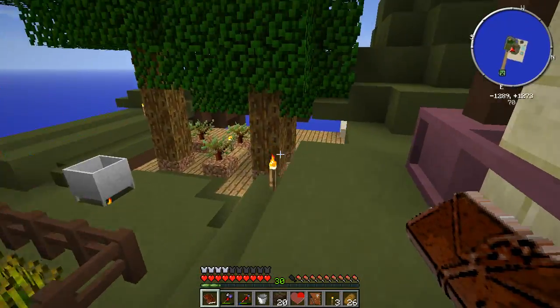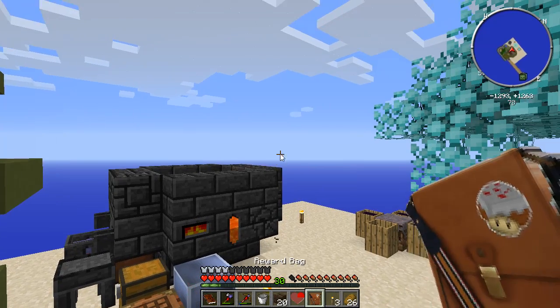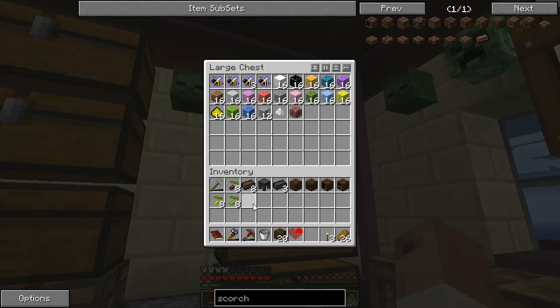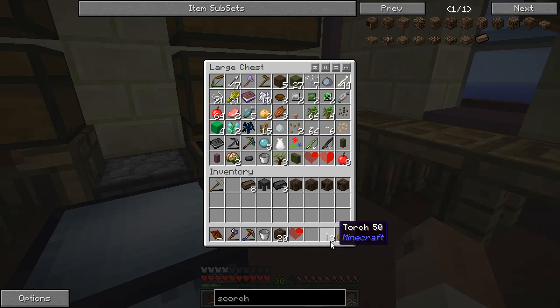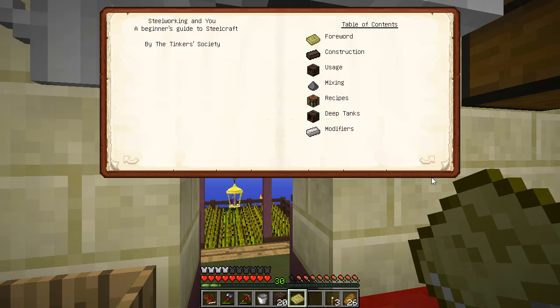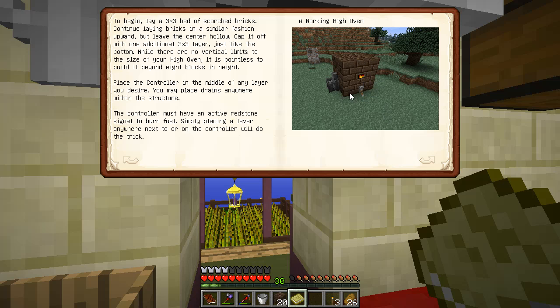That machine needs steam. So let's look at this Steelworking book. In here it talks about the construction and some of the different things. Basically, you need a controller, a combination of bricks, a drain, a duct, and a faucet. And the high oven looks something like that — a 3x3x3 is the simplest one with a hollow center.